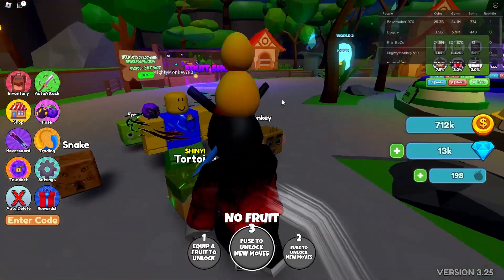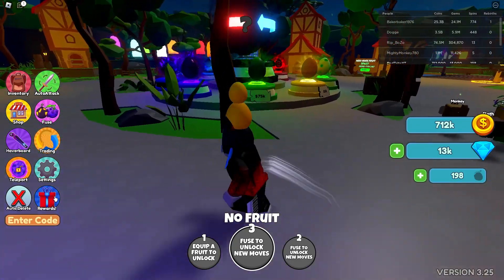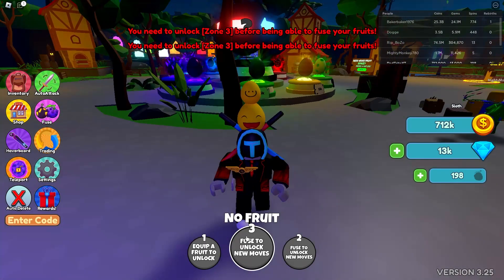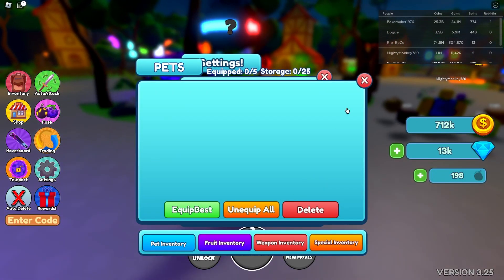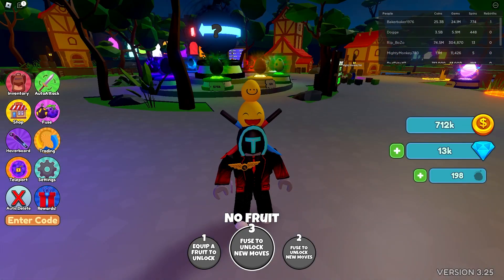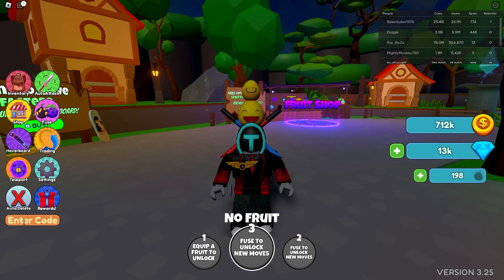To redeem codes in this game, just follow me — super simple. I think it's right over here in the shop... actually, wait. Where are the codes? Maybe inventory? No way — oh my god, auto attack? I've been playing this game three times in my entire life and they're actually right over there. As you can see — the code button right over here. It's so hard to find the code menu.